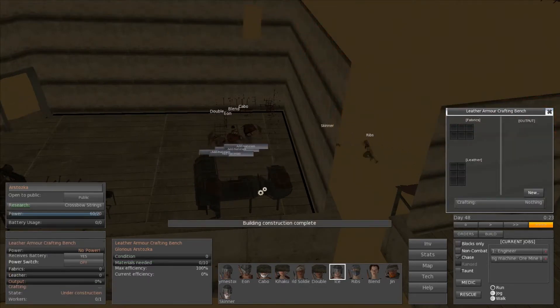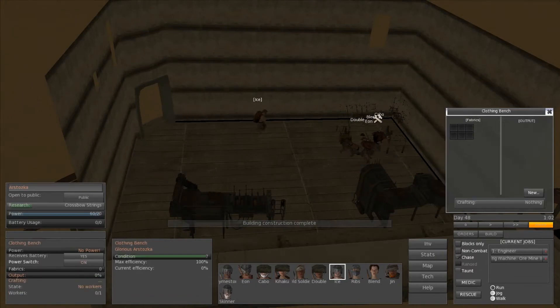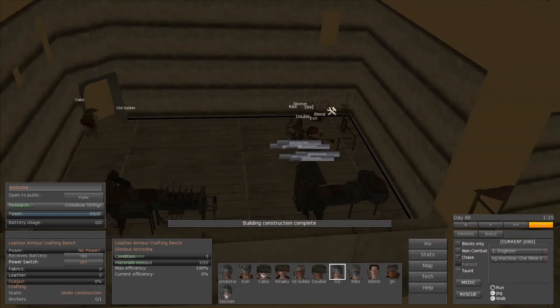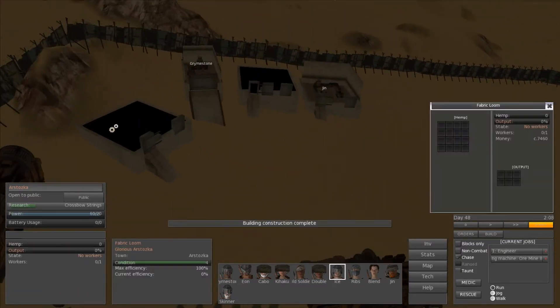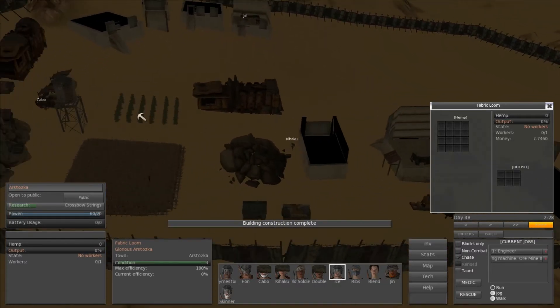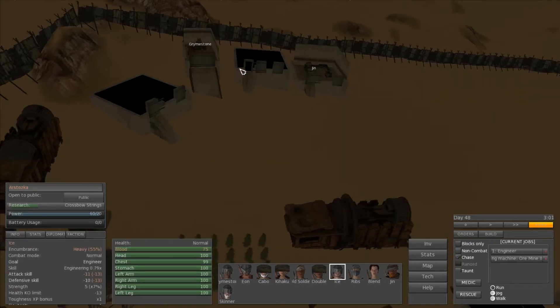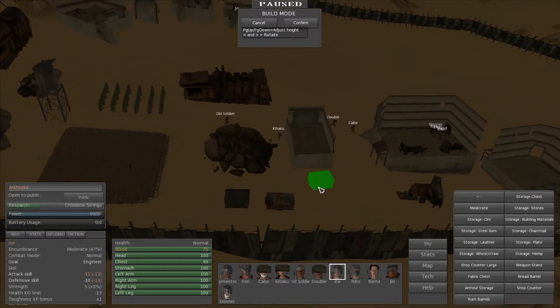I'm thinking we're going to need to do another run to either a town or explore a bit, find some bandits, drag those guys to town, and sell all their stuff. That way we can buy a bunch of blueprints, because I'm pretty sure you also need blueprints for the armor crafting stuff. We've got a ton of workbenches now but we just can't craft anything, which is mildly depressing. We've got all these shiny things but nothing to do with them.